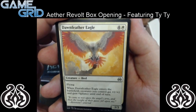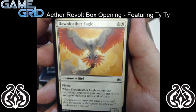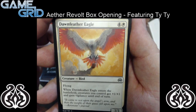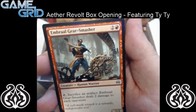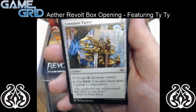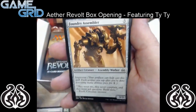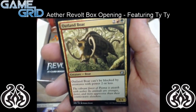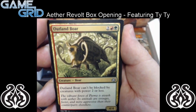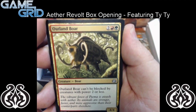So we have Dawn Feather Eagle — it's a 5 mana 3/3 flying. When Dawn Feather Eagle enters the battlefield, creatures you control get plus 1/+1 and gain vigilance until end of turn. Seems a pretty good limited card. Our first uncommon is Outland Boar — it's 4 mana for a 4/4. Outland Boar can't be blocked by creatures with power 2 or less. Seems really good in limited. Could be standard played, but it doesn't really have anything to do with the energy deck, so probably not.